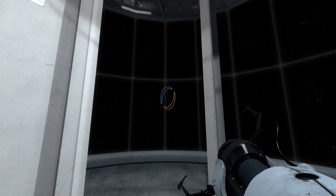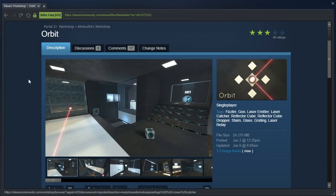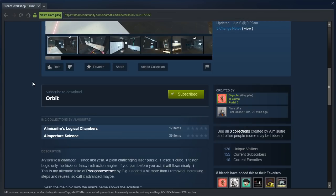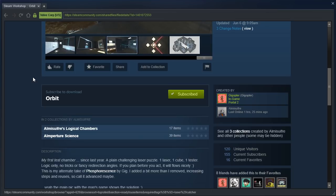Hey guys, I'm LB, and let's check out a request from Bumbly Bumbly: 'Orbit' by Alme Souffre. My first test chamber since last year. A plain challenging laser puzzle — one laser, one cube, one tester. Logic only, no tricks or fancy redirection angles. If you plan before you act, it will flow nicely. This is my alternate take of Phosphorescence by Gig. I added a bit more than I removed, increasing steps and reuses, so call it advanced, maybe.